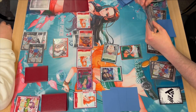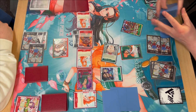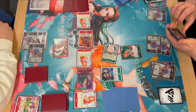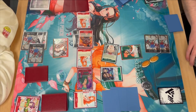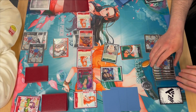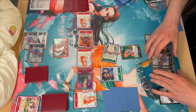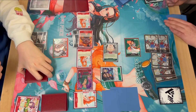He could play Odin if he wanted to, but he plays Momonosuke for one and uses Momonosuke's effect to add Odin to hand. You can see he has an Izo in his hand as well. He's got five open and I've got a huge board, so he's got a lot to deal with. Kinemon is going to swing into the rested Zoro.